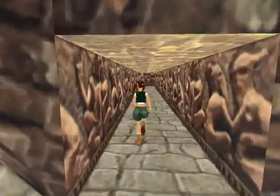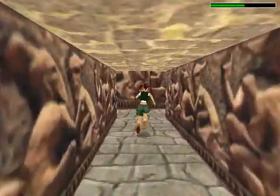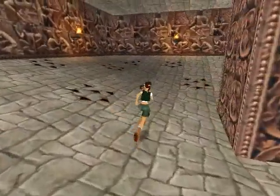The room with the spikes in it. Keep going Lara, this is a long one back. Mind the spikes on the floor — I thought you had to do something like jump over certain ones to open that door.